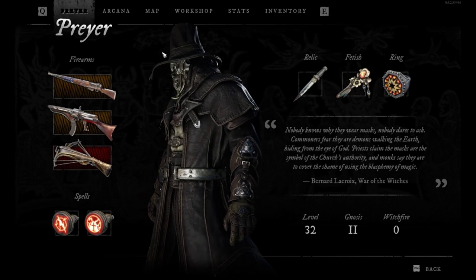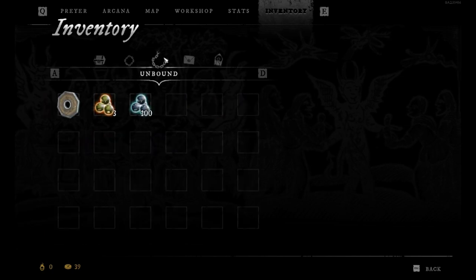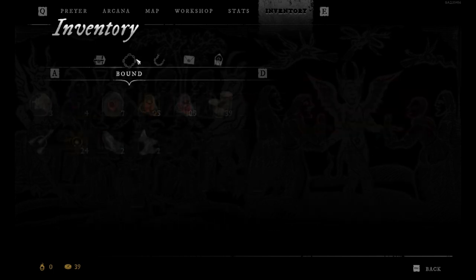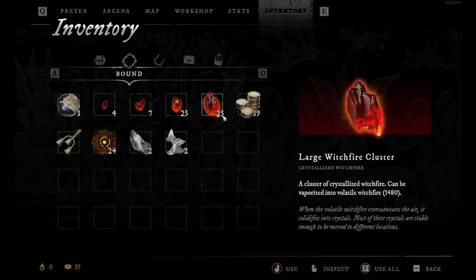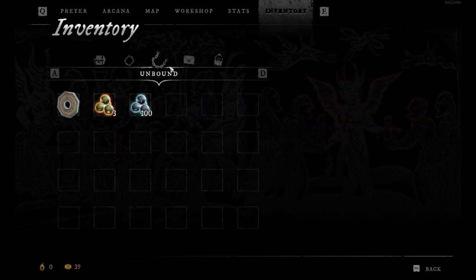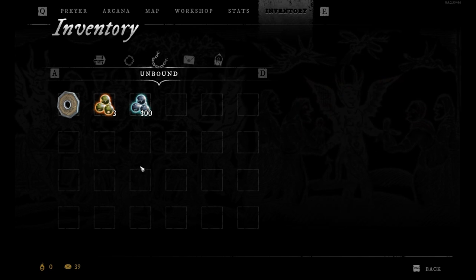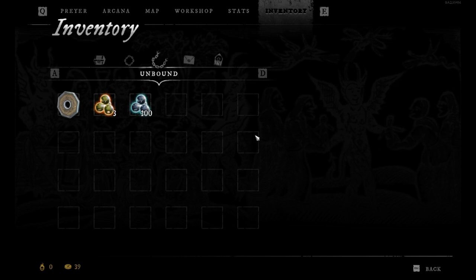Now last thing to say — the inventory. When you go to the inventory, you can see you have bound and unbound items. This is just memorabilia and prophecies, but the first two are important. Bound means all this — if you go on a run and if you die, you will not lose this, you will always have it with you. Unbound means that when you go on a run and if you die, you will lose all what is here. So if you go on a run and die, you will lose all items in the unbound section. The body will stay there, and you can go and pick it up.